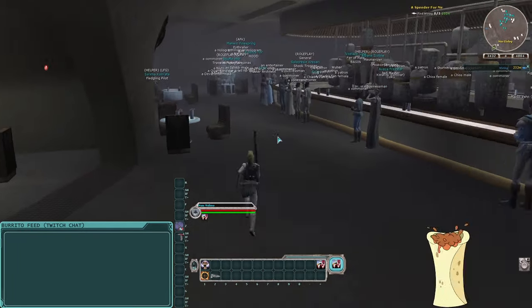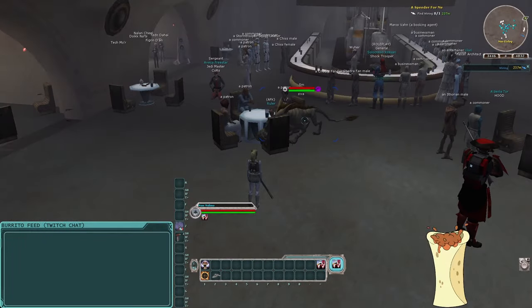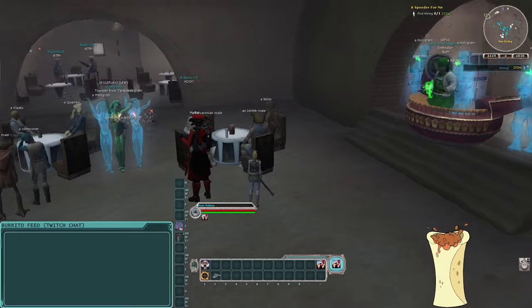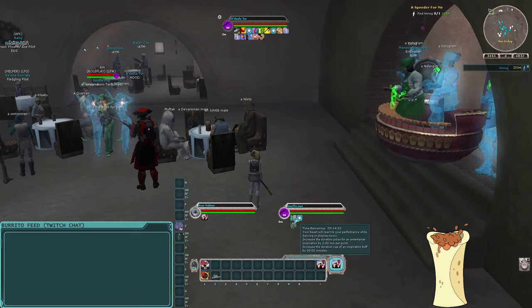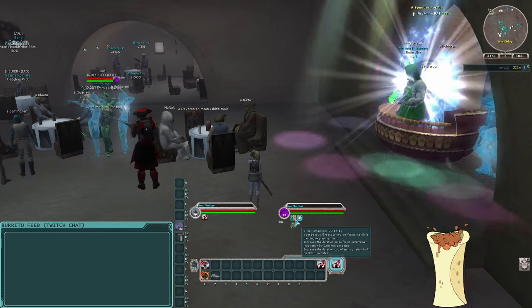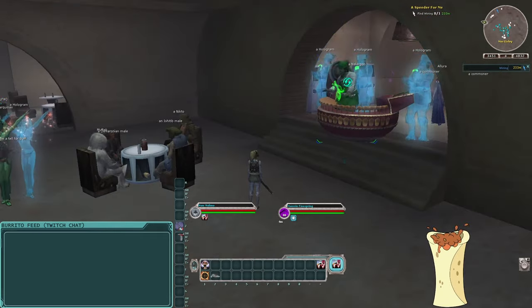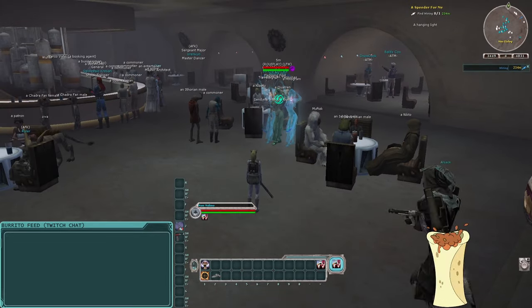Let's go over to the main cantina area and find an entertainer who's actually buffing. When you see an entertainer, you can watch one and listen to another and it makes your buff tick up a little faster. If you want your buff as long as possible, watch somebody with the buff icon that looks like a pet and a person dancing — this increases the duration. Without it most entertainers cap out at five and a half hours; with it you can get a six-hour buff.